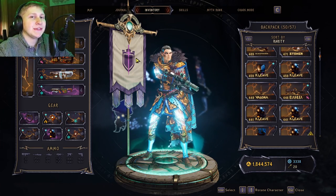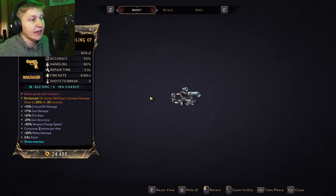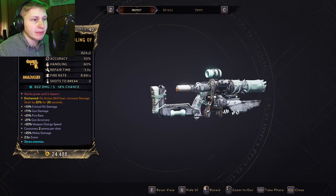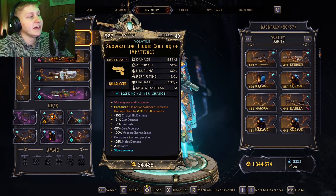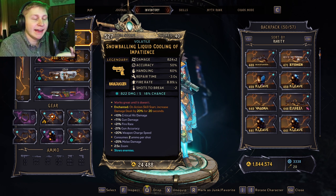Hey buddies, MrPugly here coming at you with another Wonderlands video. Today I want to talk about the weapon called Liquid Cooling. The Liquid Cooling is a phenomenal pistol. If you haven't gotten it yet and you're doing a Frost build or just any build in general, this is the weapon for you. I have a Frost type build so it's perfect for me because this gun can only spawn in cryo, and I'm going to tell you where you can get it as well.